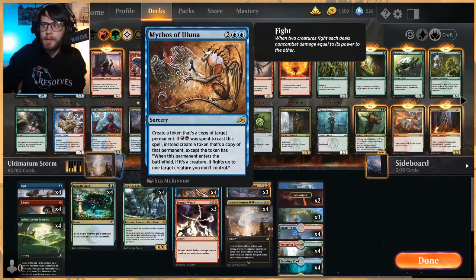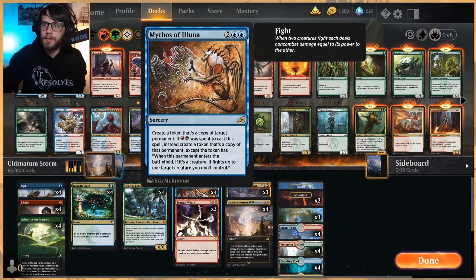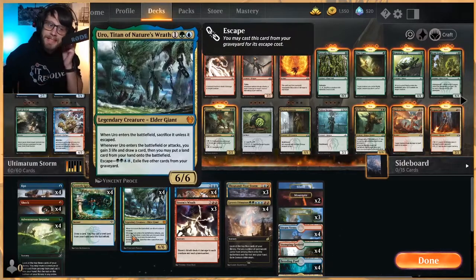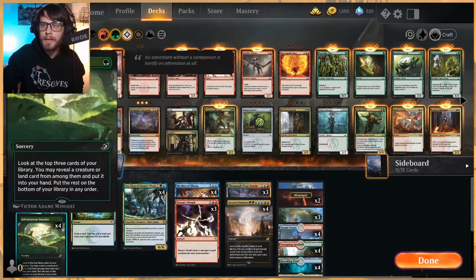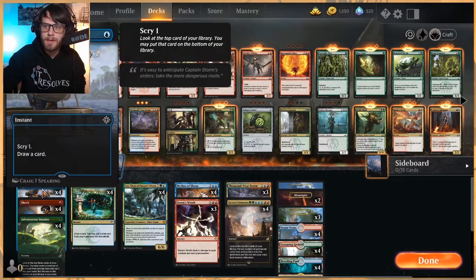Mythos of Iluna can be a very, very strong card, and it's also kind of our win con — Genesis Ultimatum not really being the win con is the takeaway. As far as the deck goes, you'll notice it's kind of just a bunch of ramp. We've got Adventurous Impulse to pull out lands or Uro, and we've got Shock to deal with some things and hopefully win us the game.